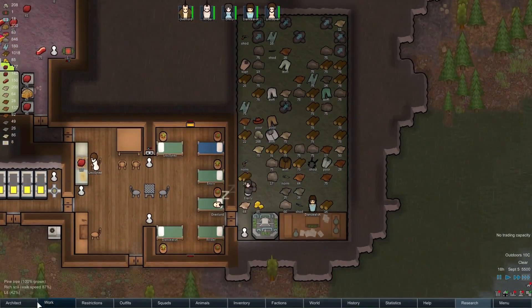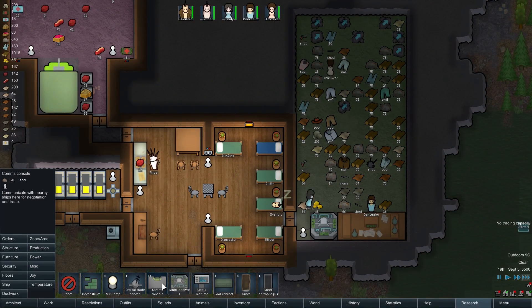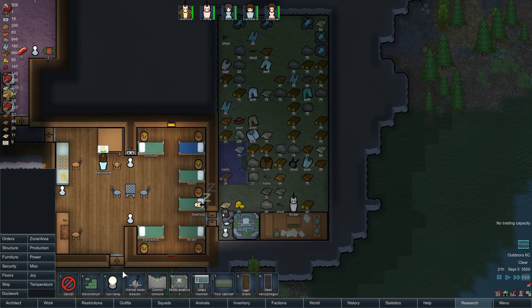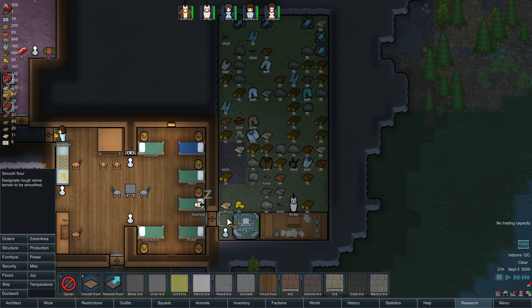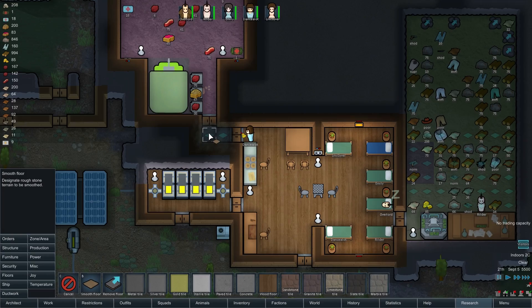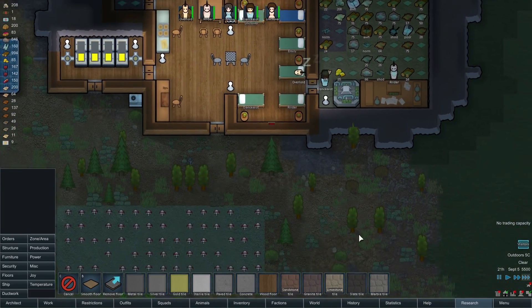Now we could set up a comms station — I kind of think we should. Let's get a comms terminal about here. Before we do that though, let's go ahead and smooth out all of these floors up to about there. Likewise over here — smooth more of the floors.